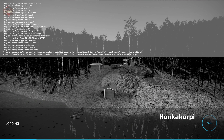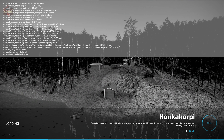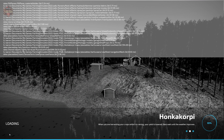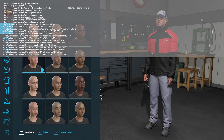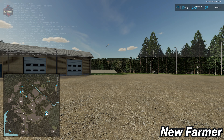If you load this map in Farm Manager mode or start from scratch, all farms are built out exactly as you see them here in New Farmer mode, except you won't own any land and you won't start with any starting machinery. This map also has a custom crop calendar in addition to the custom soil map, which we'll take a look at in a moment.